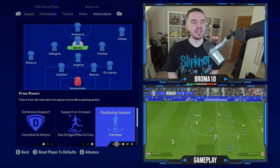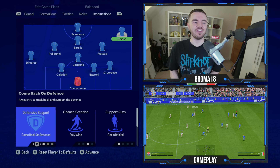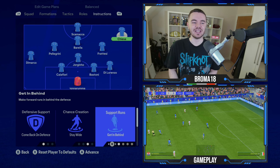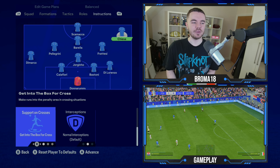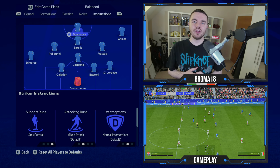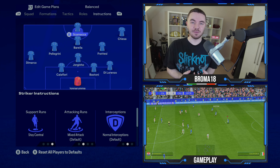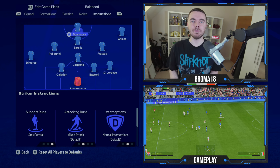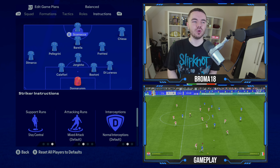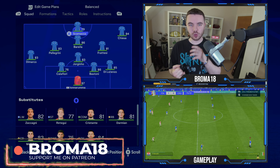Chiesa on the right is on come back on defense, stay wide for chance creation, get in behind for support runs, and get into the box for the cross. Finally Scamaka: stay central on support runs, mixed attack for attacking runs, and stay forward for defensive support.